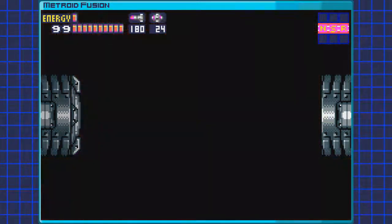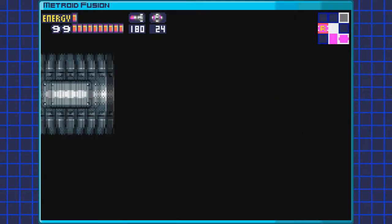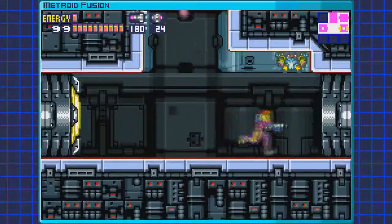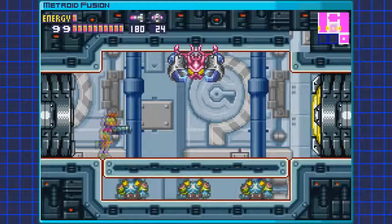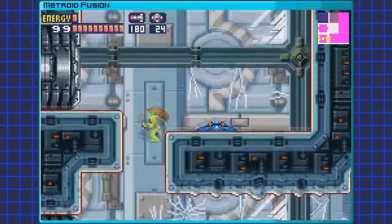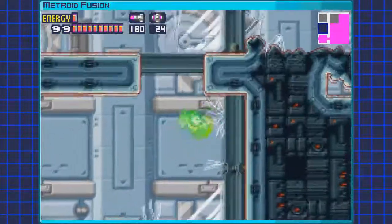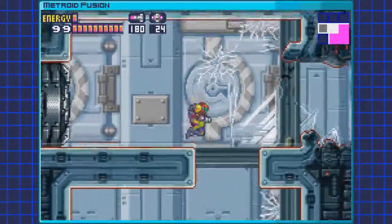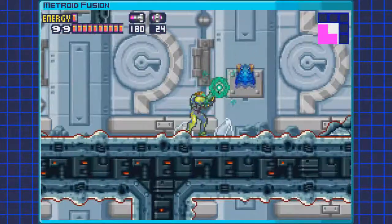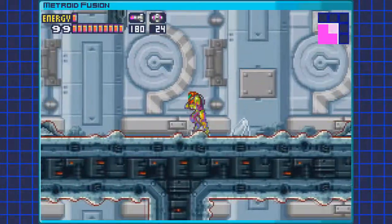Hey there everybody, RedXParasite here, and welcome back to Let's Play Metroid Fusion. In the last episode, we located the source of the overgrowth in Sector 2, eliminated it and got ourselves the plasma beam back. We also got a message from the computer saying that the Nightmare, a creature kept in Sector 5, had gotten loose and was destroying pretty much everything in its path. So we've been tasked with locating and eliminating it.